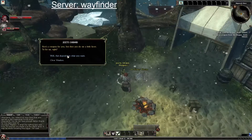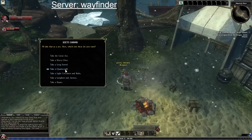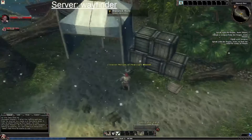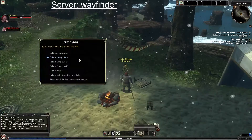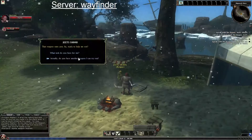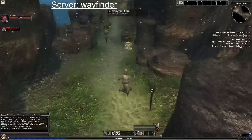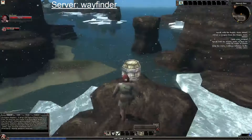Since we're a rogue the first thing we're going to take is the longsword — go ahead and give a few swings. Make sure Jeats doesn't have an orange bar at the bottom, meaning he has more to say. Running around collecting gold from dragon-wrecked ships.